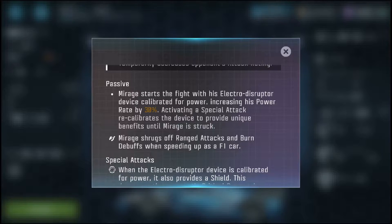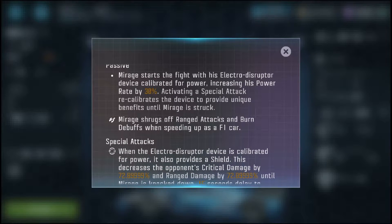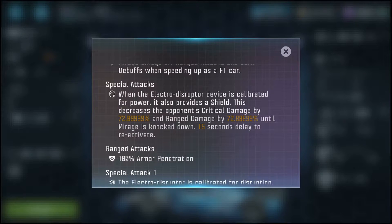Mirage's passive is really neat. He starts the fight with his electro disruptor calibrated for power, increasing his power rate by 30%. Activating a special attack recalibrates the device to provide unique benefits until Mirage is struck. He'll shrug off ranged attacks and burn debuffs when speeding up as an F1 car — so whenever he does his rollout heavy attack, he can't be damaged by ranged attacks and he'll shrug off burn debuffs. When calibrated for power, the device also provides a shield, decreasing the opponent's critical damage and ranged damage by 72.9% until Mirage is knocked down, with a 15-second delay to reactivate.